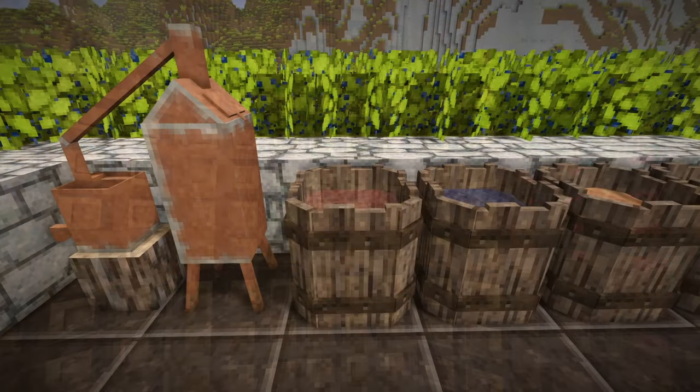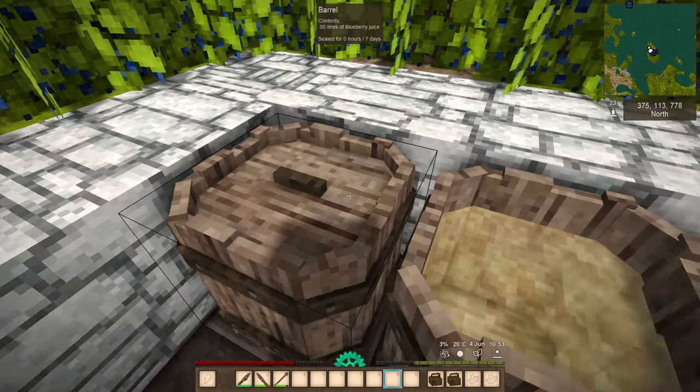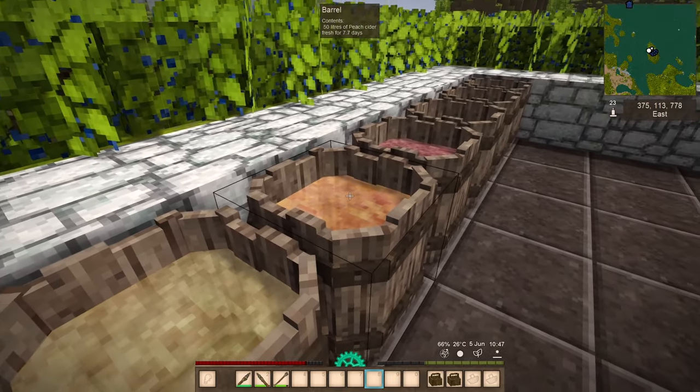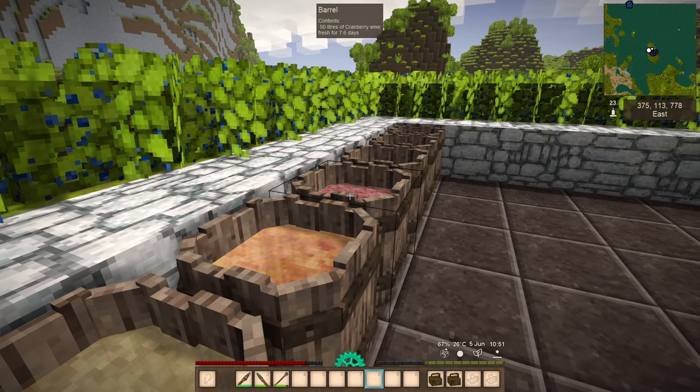I didn't forget about the wine. Those of you who watch my live stream know that I love the wine-making process. I especially like to make wine with a couple of the mods I have installed. Wine and alcohol crafting in Vintage Story is a whole other video. However, if you take the fruit juice you just made and seal it in a barrel, you might get some wine or cider in seven days. Wine making, storing, and drinking is one of my new favorite Vintage Story pastimes.